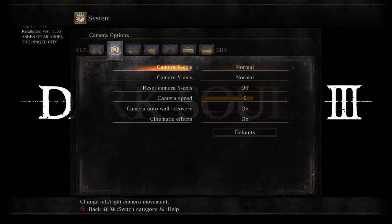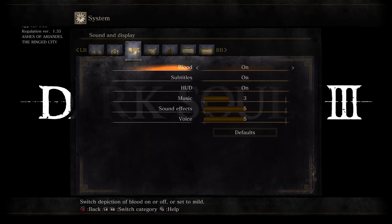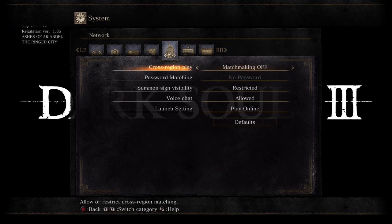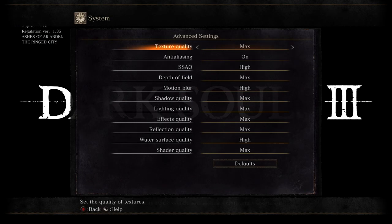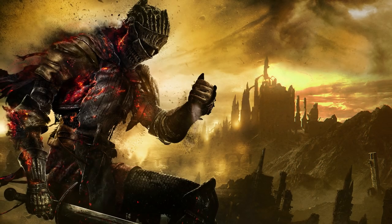Let's make a rundown of all the settings available here. We've got controls, graphics, brightness — all the good stuff we'd expect from a recent game. The online category is nothing too fancy, but being able to connect with your friends easier is all Dark Souls fans ever wanted. Overall, it's the best menu in the series.